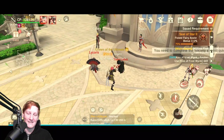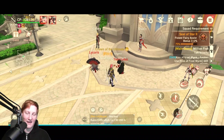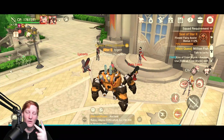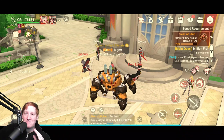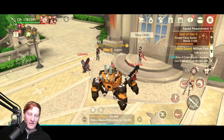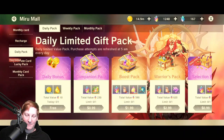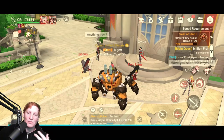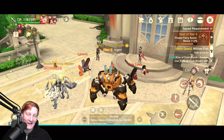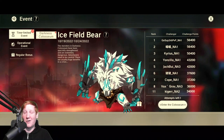Then there are two resets every day. Right behind my head it shows the in-game time, which is right now 9:56 a.m. There are two resets every day in the game. At midnight your server time, that will be the event reset — that's when the paid shops like Daily Pack refresh, as well as if there's a new event for the day or the next couple days, it'll come out at that time. That's when, right here, Darkness Coliseum went live at midnight.